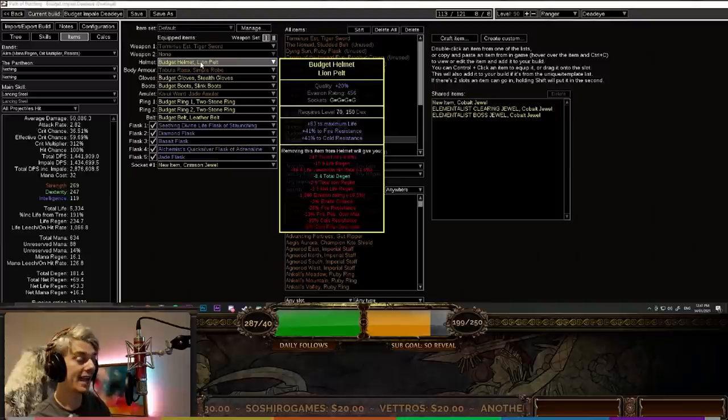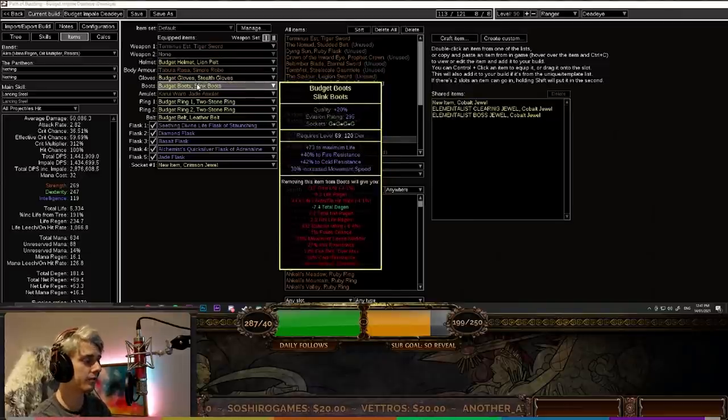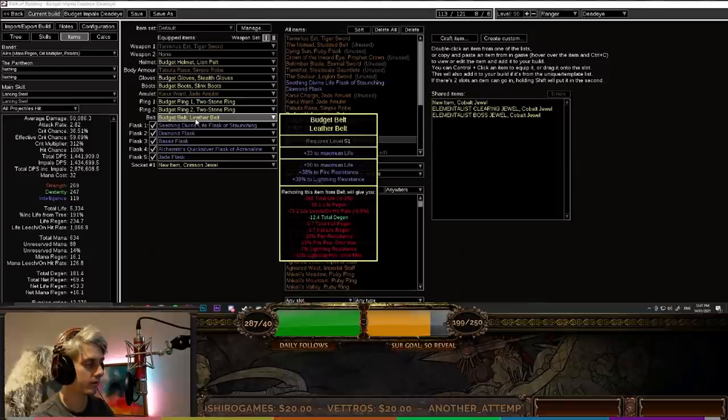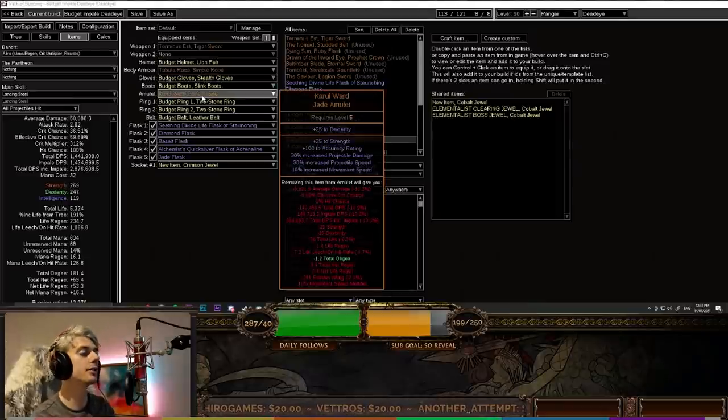The helmet and actually all of the gear, apart from a couple of exceptions, is just basically life and resistances. Life and resistances for gloves and boots — obviously you want move speed on your boots. Your two rings can have some physical damage to attacks, which is really nice for a little bit of DPS. The belt is life and resistances. An extremely budget amulet is a Karui Ward — it's a level 5 amulet you'll most likely drop during leveling.